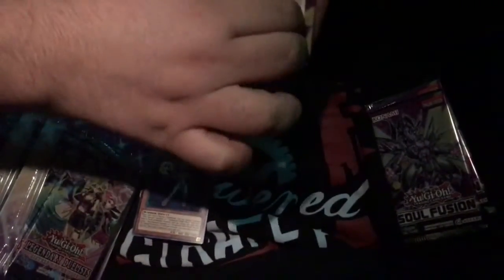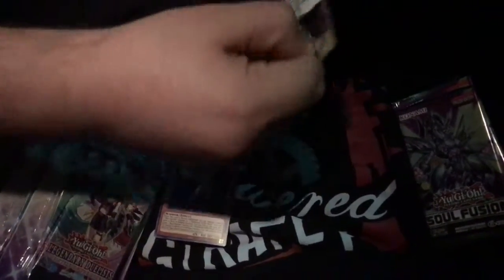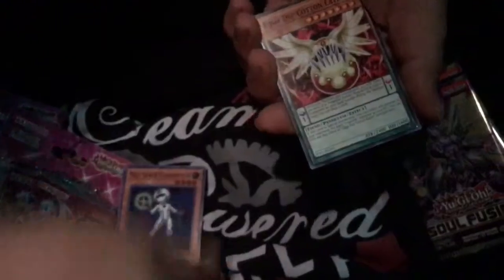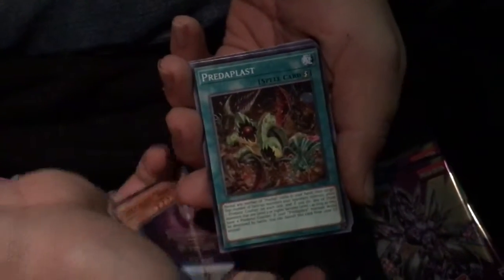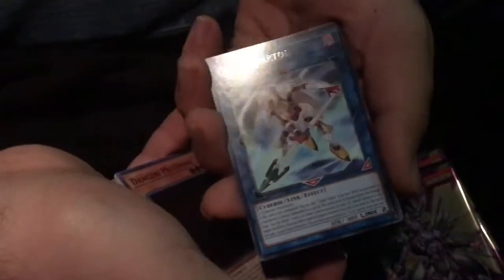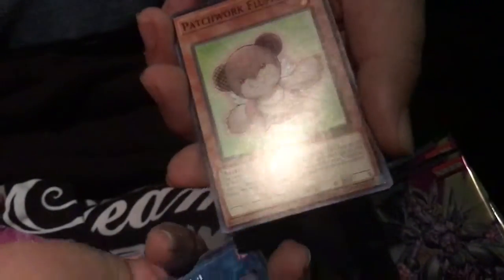Hopefully I get it in this Soul Fusion pull, because I got two of them. You got two? So hopefully at least one of them is a Selene. Watch — yours will be Summoner Sorcerer so you get two more and mine is Selene. Summoner Sorcerer is good and all, but... alright, we got an Junk Cotton Eater with Legacy of the Valiant, Danger Mothman, and then Clock Sprites — I already bought one for a couple of cents.